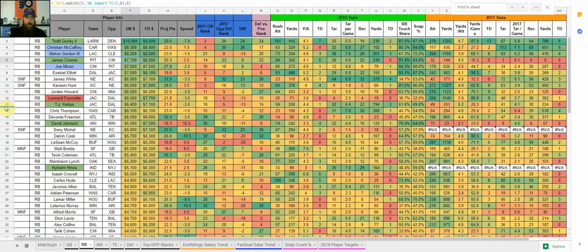Going down a bit — Leonard Fournette is out again, so TJ Yeldon makes sense in the mid-$6,000 range on DraftKings, $7,100 on FanDuel. He's averaging six and a half targets per game. Bortles has been dumping it off to him and he's getting touchdowns in the receiving game. He hasn't been great from a rushing standpoint, but the targets are nice to see.